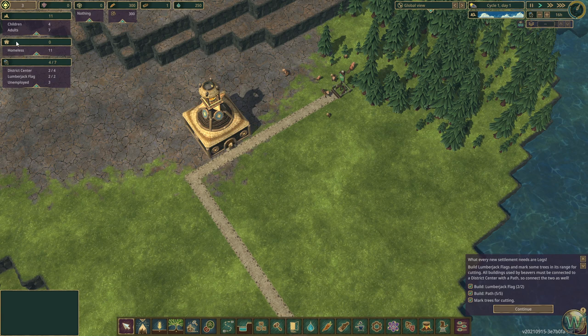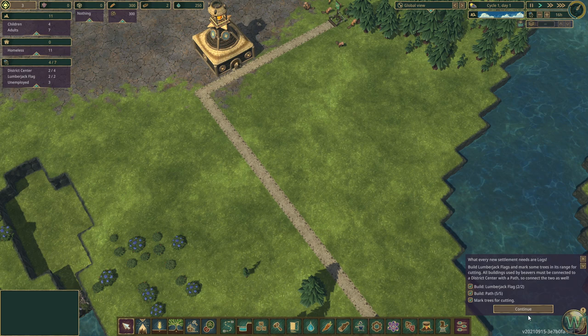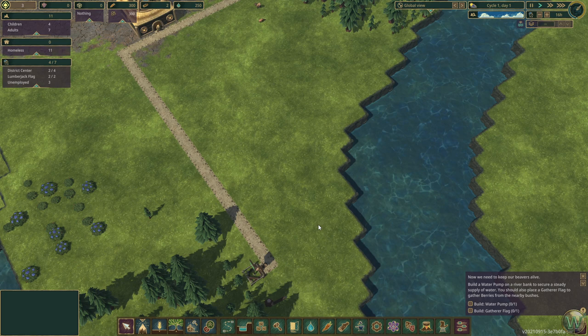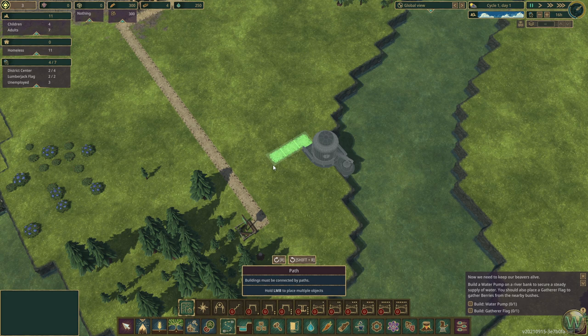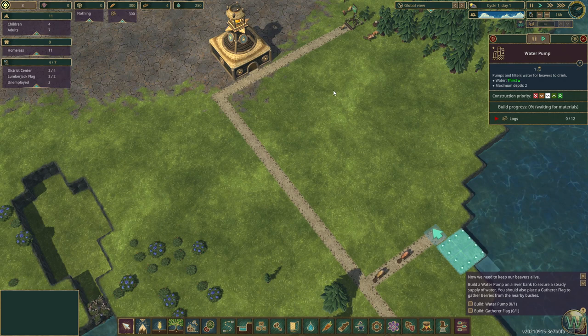Now we need to keep our beavers alive. Build a water pump on the riverbank to secure a steady supply of water, and also place a gatherer flag to gather berries from nearby bushes. The water pump has to be built on the riverbank — it's like a square tank building, and one tile sticks out as the actual pump that goes in the water. I'll put it here. Then we can put a path across the front to connect it up. The path has to be in the tile where the arrow is — I learned that the hard way during my test launch. Otherwise the buildings won't connect.